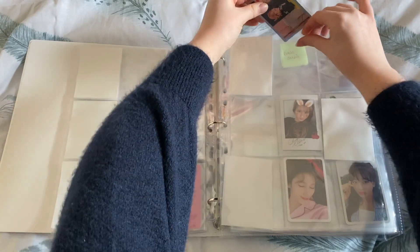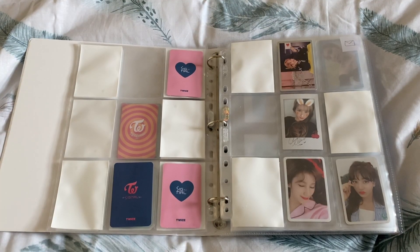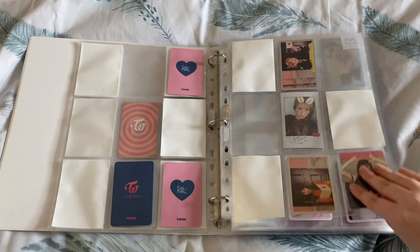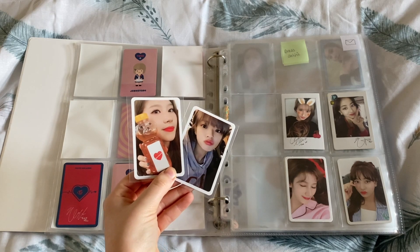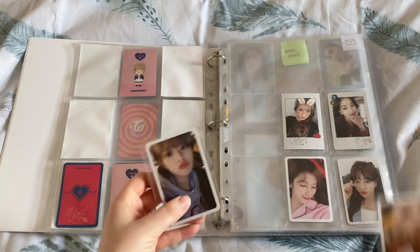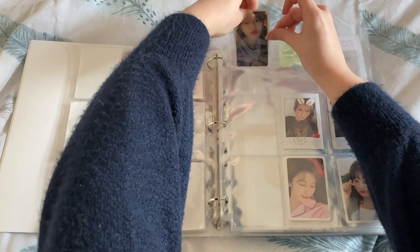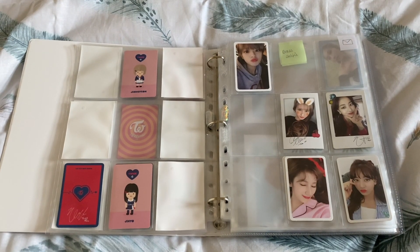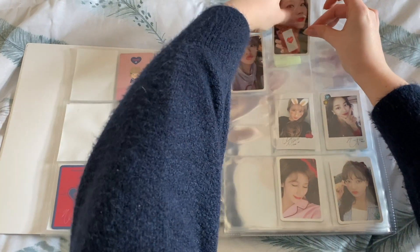I have Jihyo's signal pose, so I'm going to put the holos in the middle. Maybe I'll switch around those pink and blue ones if I can decide which one is my favourite. And there's the signal pose. Twice the Gram — I have Jeongyeon and Sana from the same version, so I'm done with Sana for Twice the Gram — my first ever completed album set for Sana. I just need one for Jihyo and two for Jeongyeon.